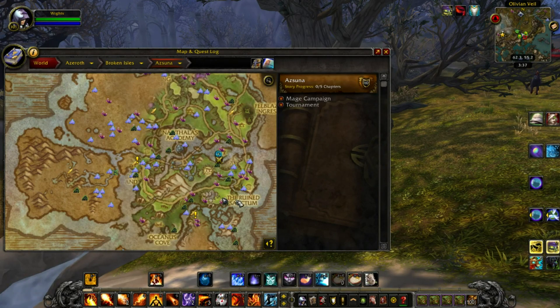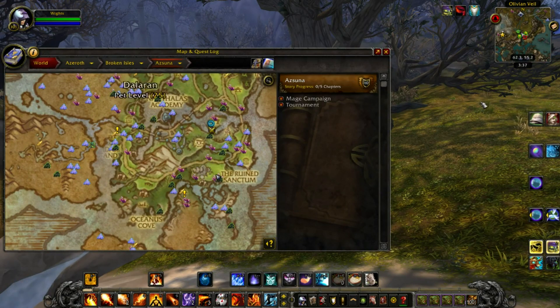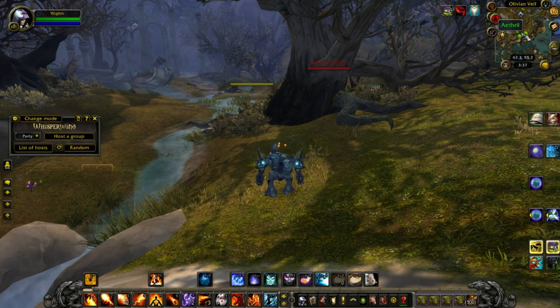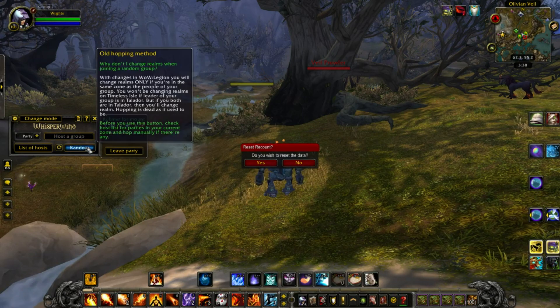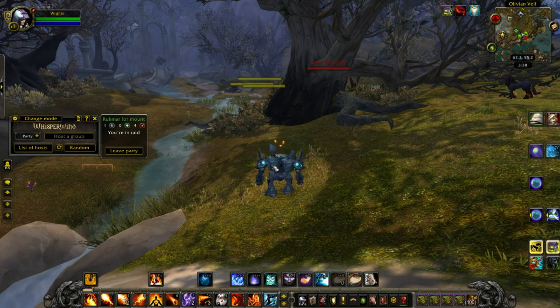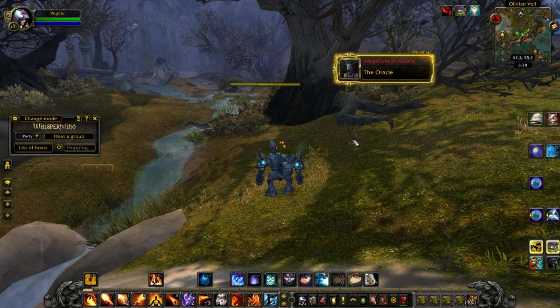I do it a little bit differently — I like to server hop mine. What I do is go over here to coordinates 62,55. You can see it's right down here and I'll just server hop this spot. On my mini map there are two nodes, so I'll go back and forth between those two nodes using the server hop add-on, just randomizing until I phase, then keep doing that looking for those two nodes.